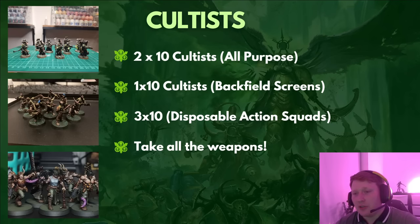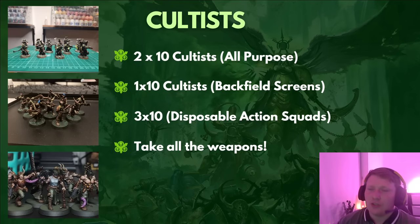Two units of 10 Cultists is the all-purpose use for this unit. Two units give you enough room to play around with to push out. If you string them out, there's a lot of space they can take up for early screens. You can push back on denial, get onto objectives for Cleanse on turn 1 if you go first, open up Boil Blight plays because they're in two positions, and have two units to trade with causing uptrading. This is the best all-purpose use of Cultists.